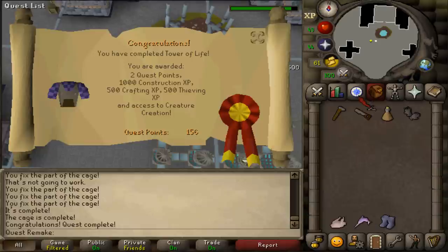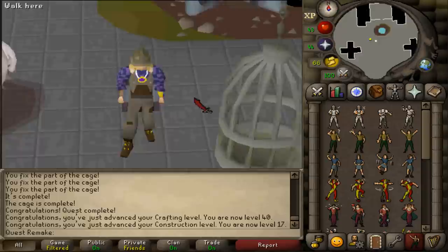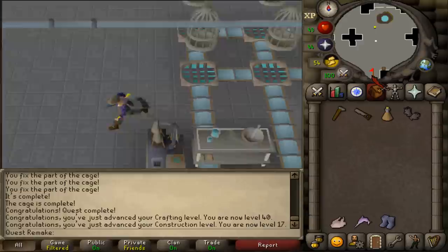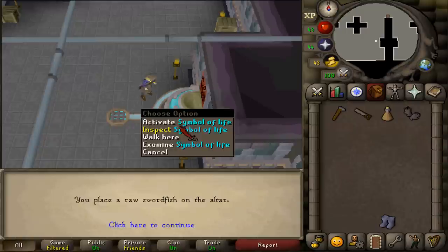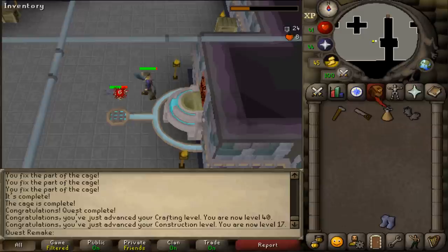Congratulations — you have completed the Tower of Life quest! Rewards include 2 quest points, 1000 Construction experience, 500 Crafting and Thieving experience, access to the Creature Creation minigame, and the Builder's Outfit. When worn, the Beckon emote is enhanced, and the outfit can be stored in the armor case in your POH. For the Ardoin Medium Diary, go south from the dungeon ladder and find the altar. Use a Raw Chicken and Raw Swordfish on it, then activate it to spawn a Sword Chick of combat level 46 and defeat it.